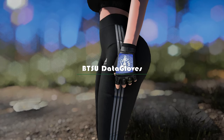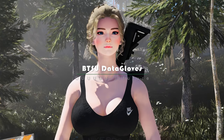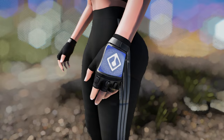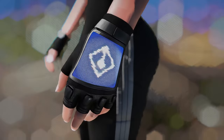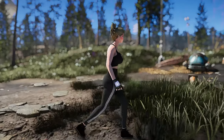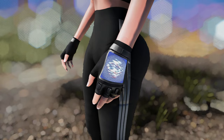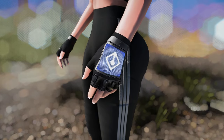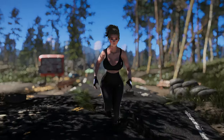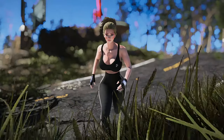The BTSU Data Gloves mod adds a new pair of gloves to the game with unique animated effects that make it look like a piece of high-tech relics. To get your hands on these gloves, all you need to do is craft them at a chemistry station. The gloves are designed as half gloves with a rubber band on the fourth finger, and they feature an animation of a square pattern disappearing and appearing via radio waves on the back of the hand. The elasticity of the armor is well reflected, and the quality of the cover is excellent. These gloves are a great addition to any character's wardrobe and add a unique flair to your gameplay experience.